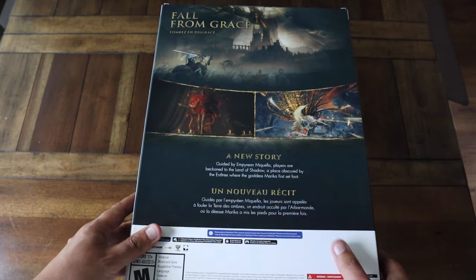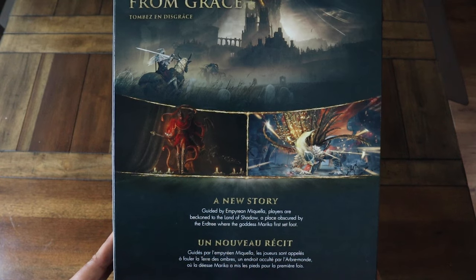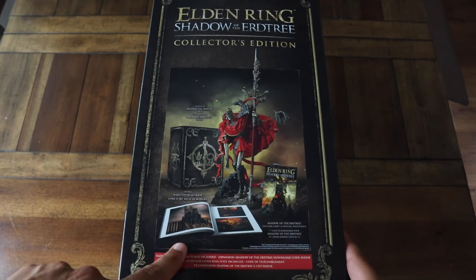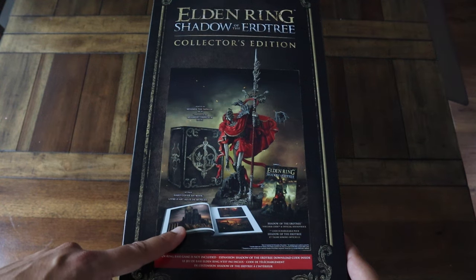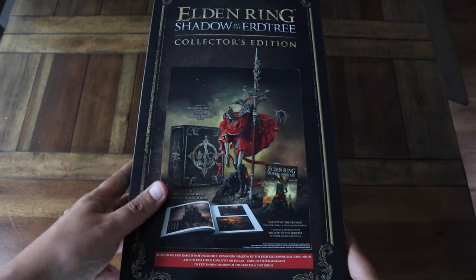We can see the same images as the reveal. Now on the side of the box you can see the contents of this Collector's Edition, but the physical art book is not available in this box. They told me that it will ship later next month, so I won't show it in the video.